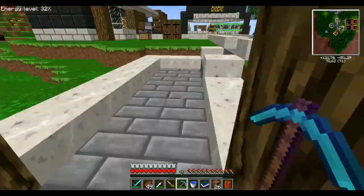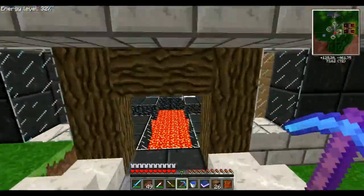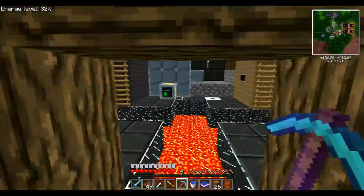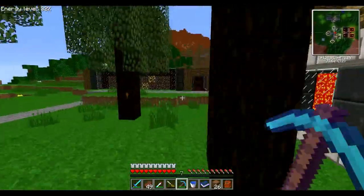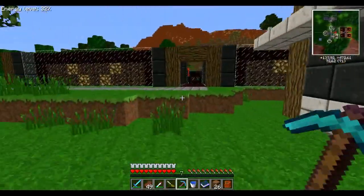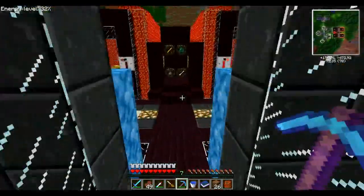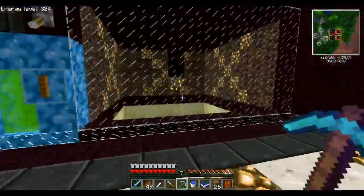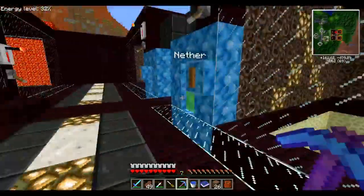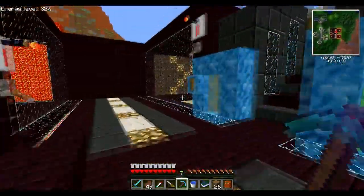Là vous avez ses Assembly Tables. Il a fait ça sous forme de village, je trouve ça assez joli. Là c'est sa salle des fours. Et ce que je trouve très designé et très recherché, ce sont ses spawners — parce qu'il a utilisé lui aussi le mod Soul Shards. Et vous voyez il a fait vraiment un univers pour ses spawners. Donc un spawner à Blaze ici, un spawner à squelette là qui n'est pas allumé. Ses portails.